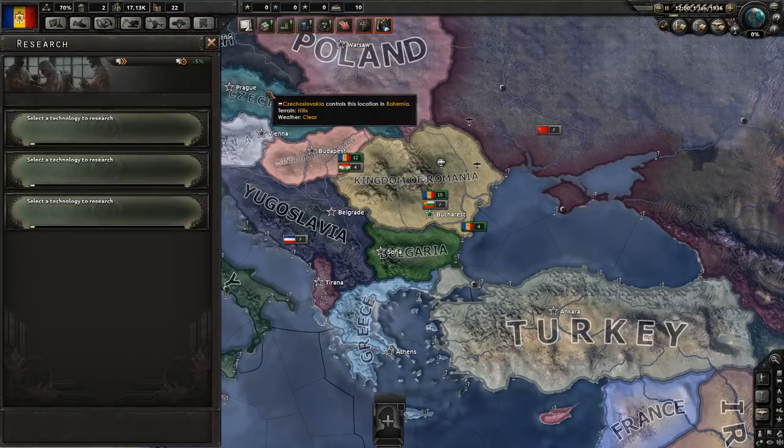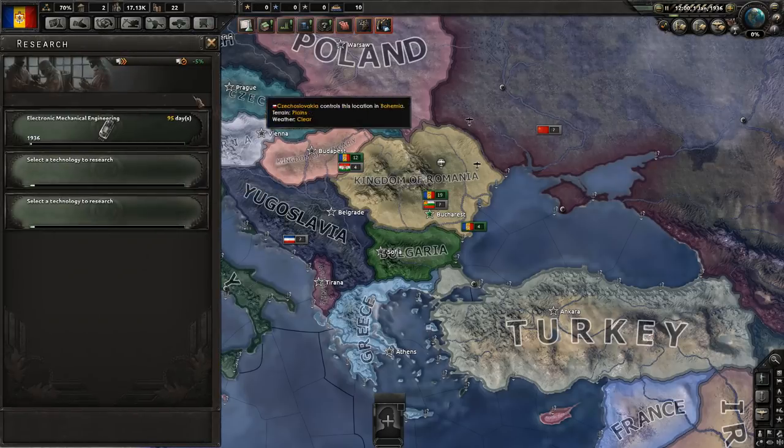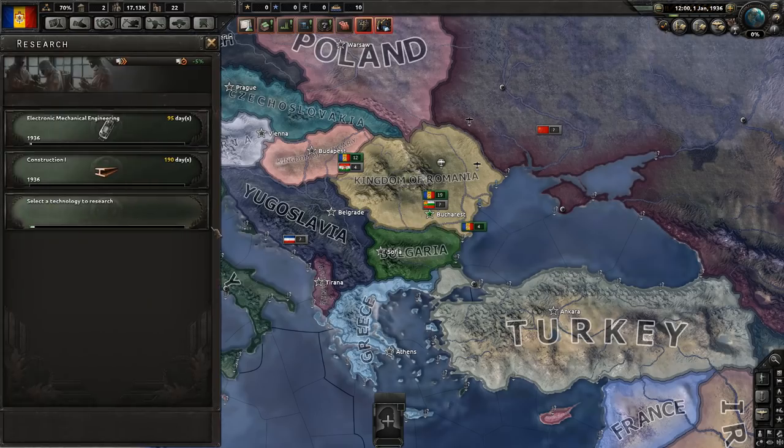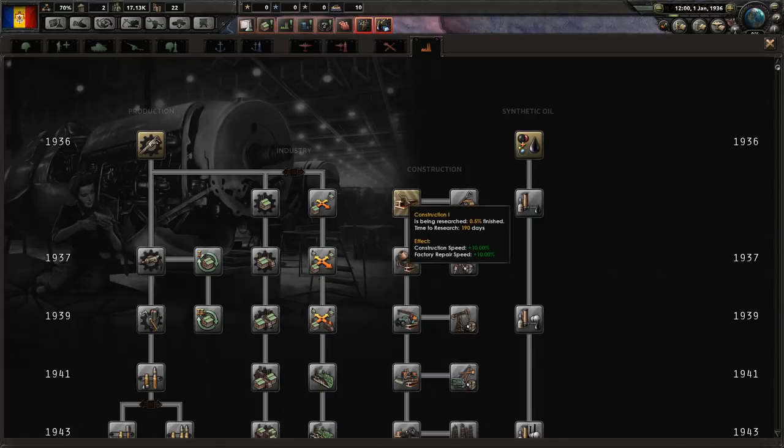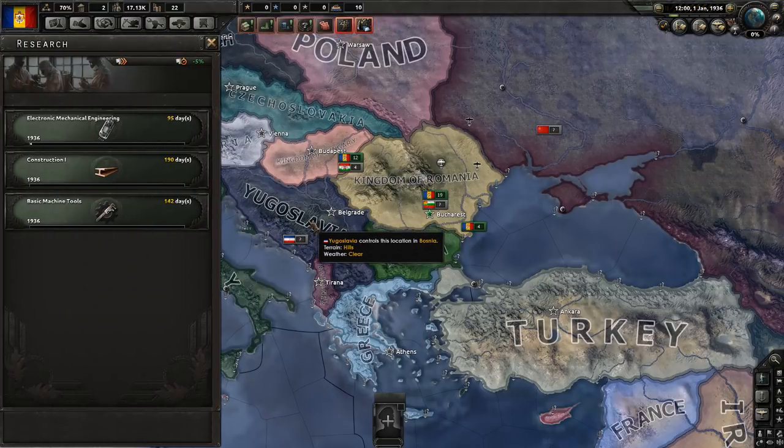Let's start with the easy stuff - we will be choosing our research. I always start off with electronic mechanical engineering for the research time reduction. I'll also go for some construction to speed up our factory building, and basic machine tools to get a production efficiency increase.